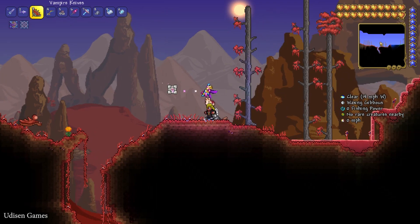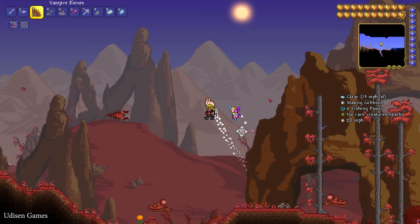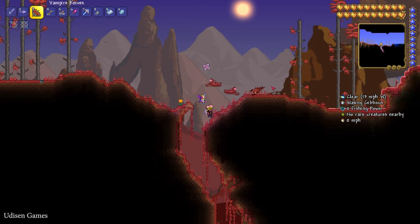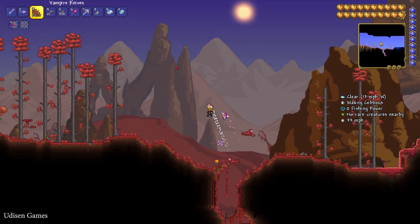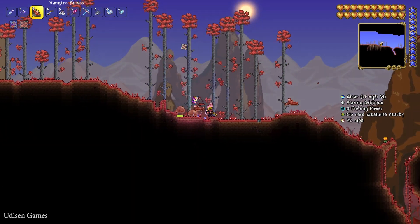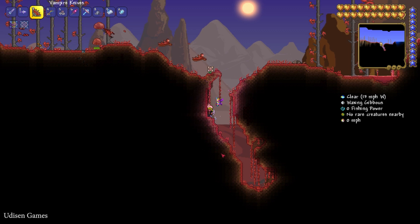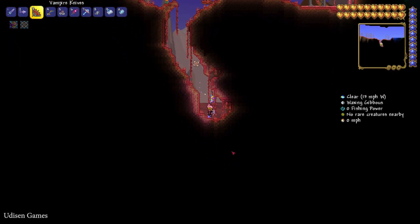After that, we must find the Crimson biome, which has a red design. You can always pay attention to the background — Crimson always has red trees and a red background.